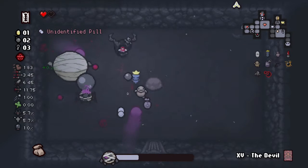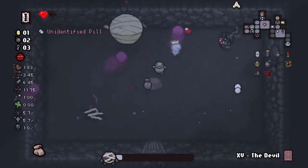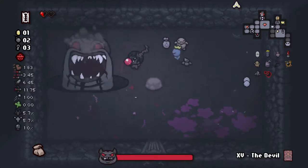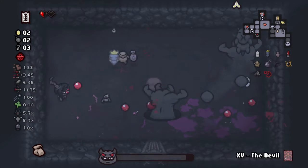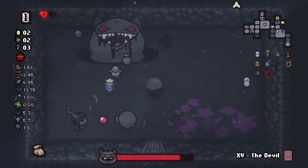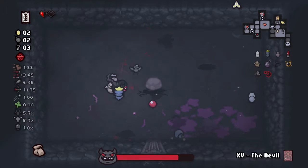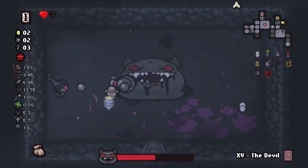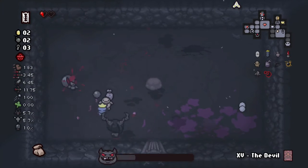We can't get hit - gotta be careful with these little purple balls flying around. Big Horn - big fan of your work, just don't spawn Little Horn. He spawned Little Horn - where'd he go? Usually when he spawns Little Horn he just stays in the fight. Stay right here, Explosive O - there we go! The perk of having Explosive O is the fact that it's going to blow him up, but we've got to pay attention to our surroundings.